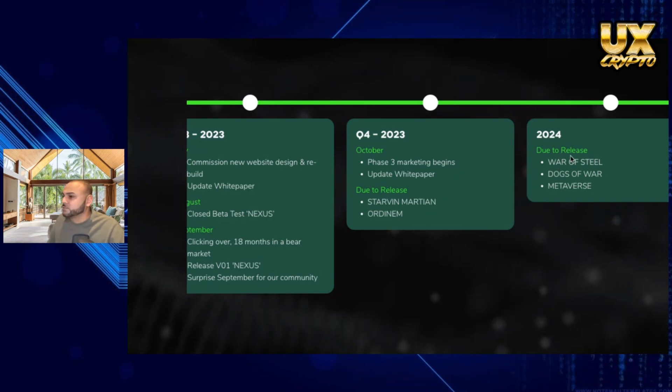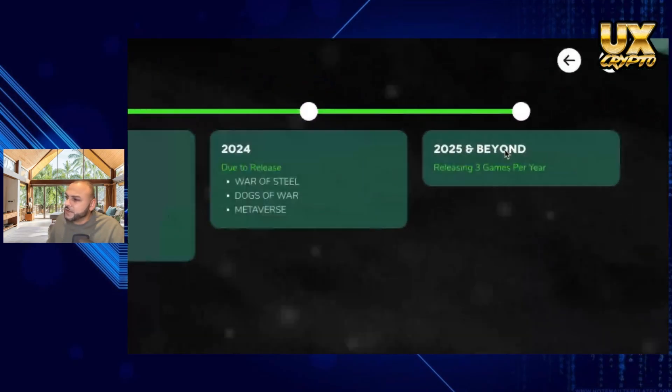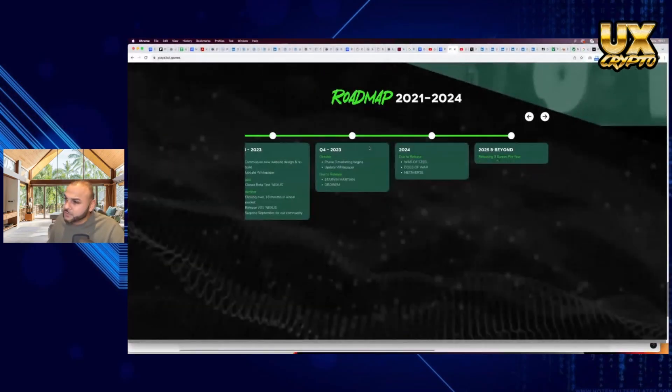Then you've got different games to be released: War of Steel, Dogs of War, and a Metaverse title. And in 2025 the plan is to release three games per year. So you might see a lot more games coming out of this. That was our first pass — looks quite interesting.